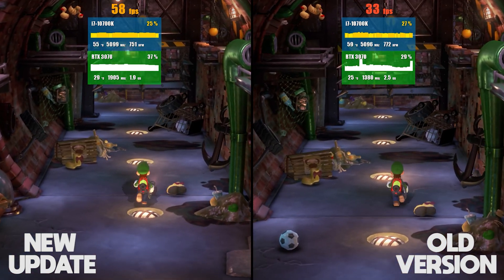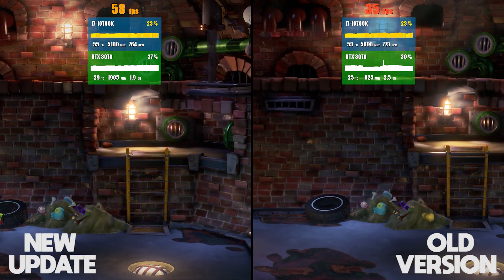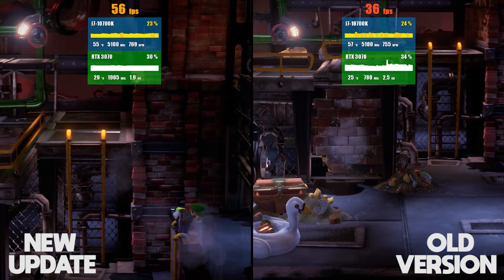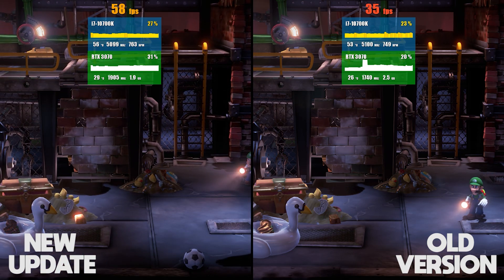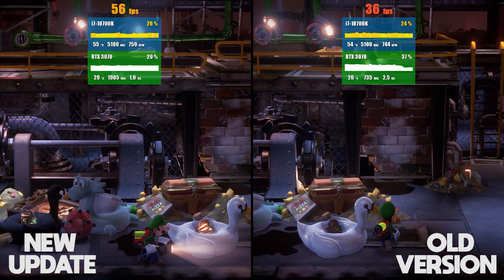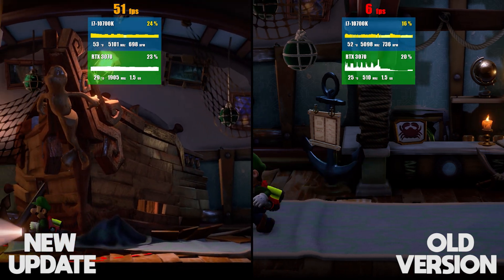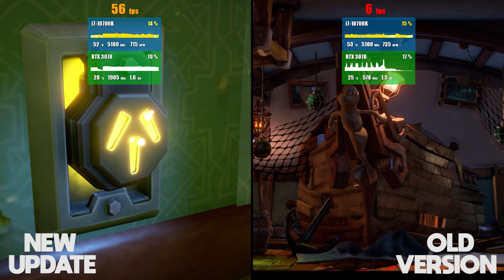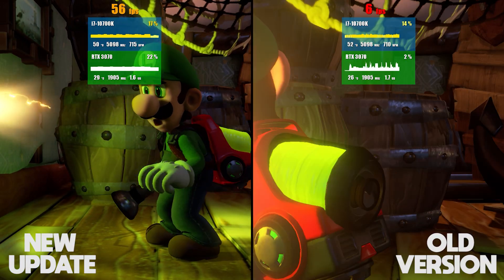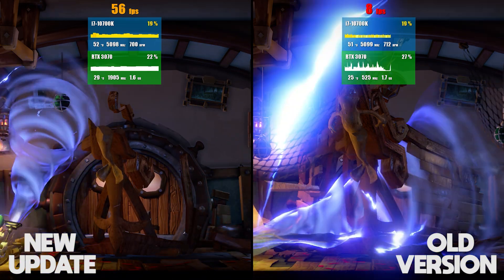It should be noted that Luigi's Mansion 3, natively on the Nintendo Switch, is a 30 frames per second game, and while 30 was achievable on very high-end hardware, this was not the case for much lower-end systems. This one specific area has almost doubled in performance thanks to this new change. Things take an even more dramatic turn when we take a step into Floor 12, one of the most demanding areas in-game. Previously, this floor would run at between 4 to 6 frames per second — bear in mind that the footage on the right is running on my 5GHz 10700K. Comparing this 4 to 6 frames per second to our 50 to 60 frames per second in the new update shows you just how dramatic a change this has made to the emulator.